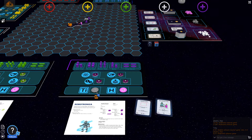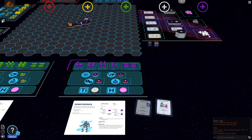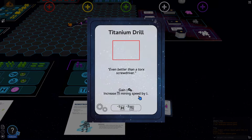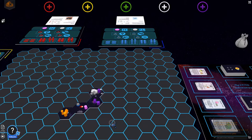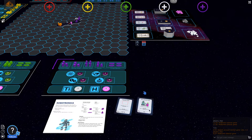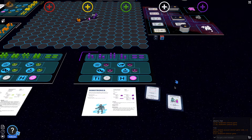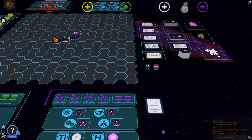Iron Wolf still has movement and resources left. He decides not to use the pink rocket fuel just yet. He spots an opportunity — there are three titanium on the asteroid and he has the titanium drill, which lets him gain two titanium at once. So he spends resources to build a mining ship on his base tile, then moves it onto the asteroid tile. He saves the pink rocket fuel and plays the titanium drill instead.